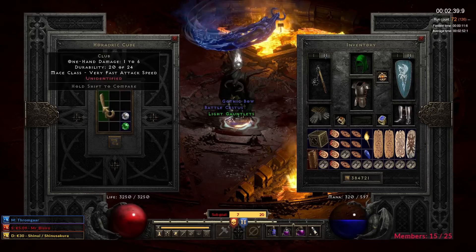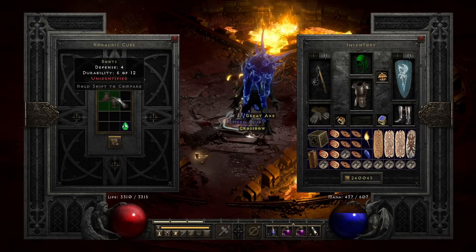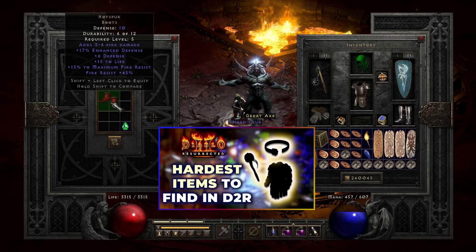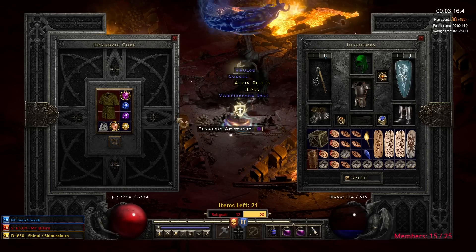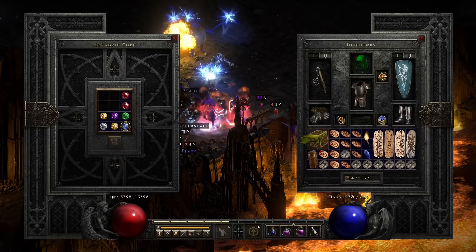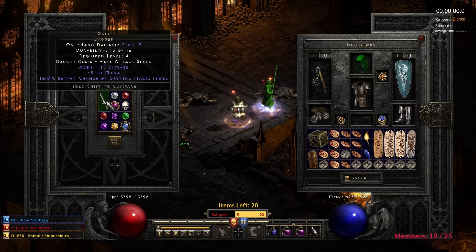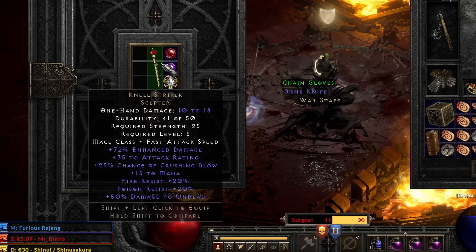Already the first find was something that has been chasing me throughout this project — Treasure Class 87 items. They are among the most rare finds in area level 85 zones, but that doesn't mean they are very valuable, especially since I managed to get most of them from Nightmare Andariel farming for SOJs. However, I still had two left from my list — the most rare ones: Torch of Ira and Nef Striker. Finally, I could cross one of them off the list.